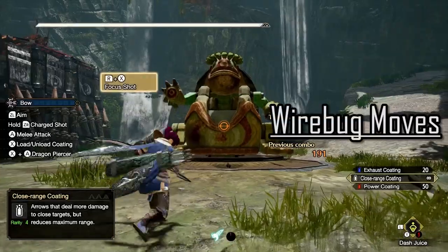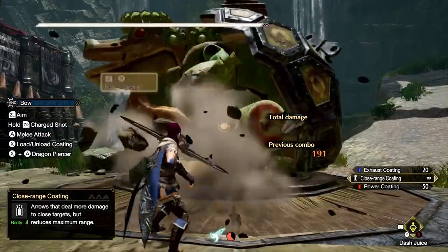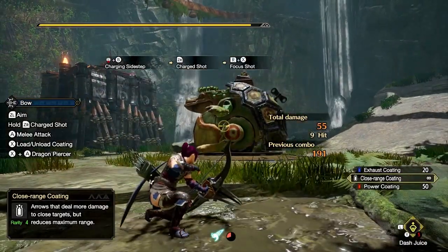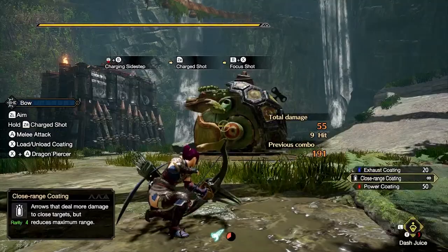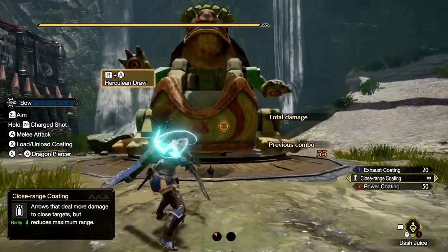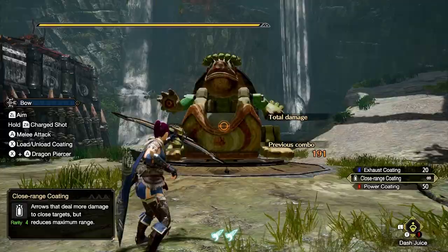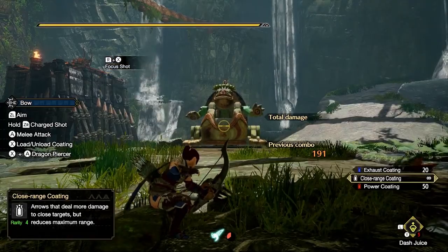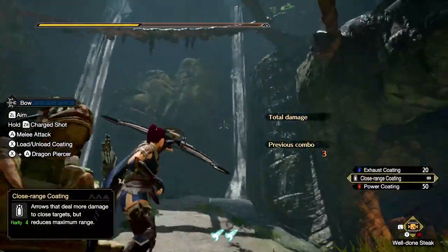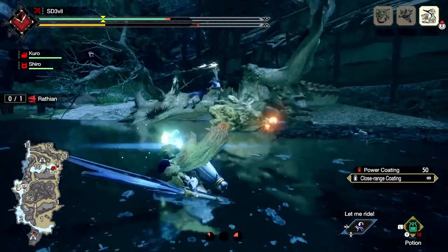Pressing ZR and X will perform the focus shot, costing one wirebug. This move launches you away from the direction you're facing and can be used to dodge monster attacks. While your character is in the crouching position, your stamina will recharge at a faster rate — you must not move, otherwise you lose the fast stamina regen. Pressing ZR and A will do the Herculean Draw, costing two wirebugs. This moves you forward in the direction you're facing and increases your attack for a short duration. Note that unlike other weapons, accessing wirebug moves is done by pressing R instead of ZL, because ZL is used for aiming. This also means you cannot sheath your bow with R — instead, press Y to sheath.